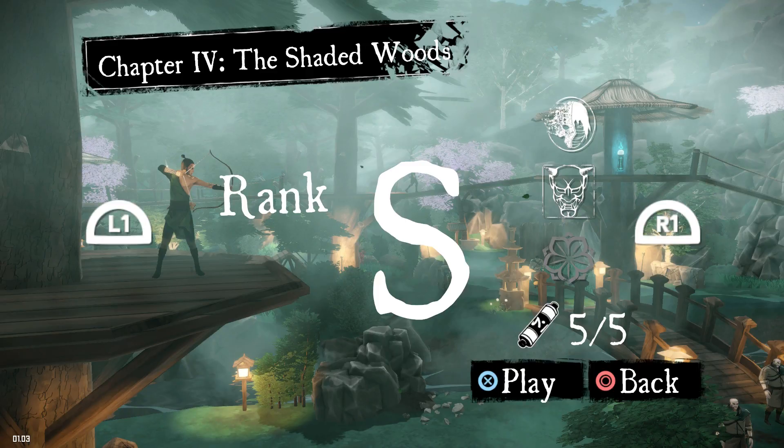Hey everyone and welcome back to Aragami. On this video we're going to be completing the fourth chapter, The Shaded Woods, without getting detected. And we're also not going to kill any of the enemies in the level. So let's begin.